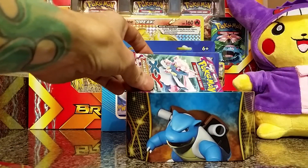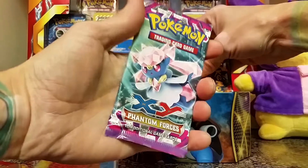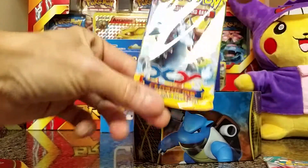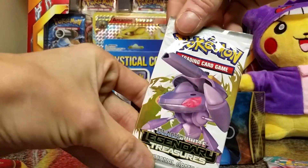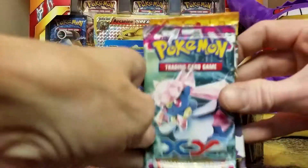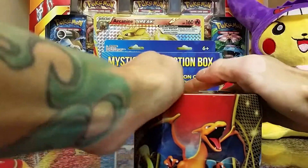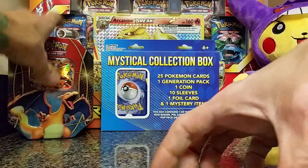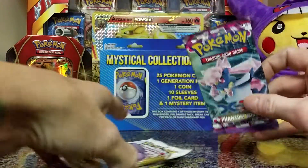Here's the code card for this — Power 3010 I think it's called. We got a Phantom Forces pack, a Furious Fist pack, a Flash Fire, and a Legendary Treasures. I'm gonna save that Flash Fire for last. I'll start with the Phantom Forces. I popped the Charizard back in the background to make it look nice. Let's let fate decide — hopefully we get some good pulls today!